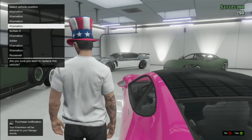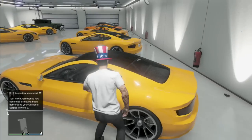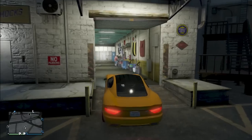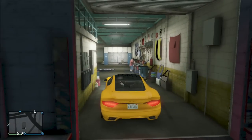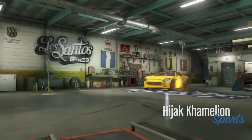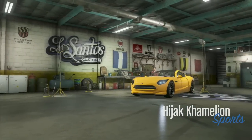Then once they all spawn in your garage, you're gonna take one out and bring it up to a Los Santos Customs so you guys can sell it for around $60,000. I think the collector's edition cars that are free sell for more. So as you see on screen, I'm using the Chameleon, and you get around $60,000 for each of them.